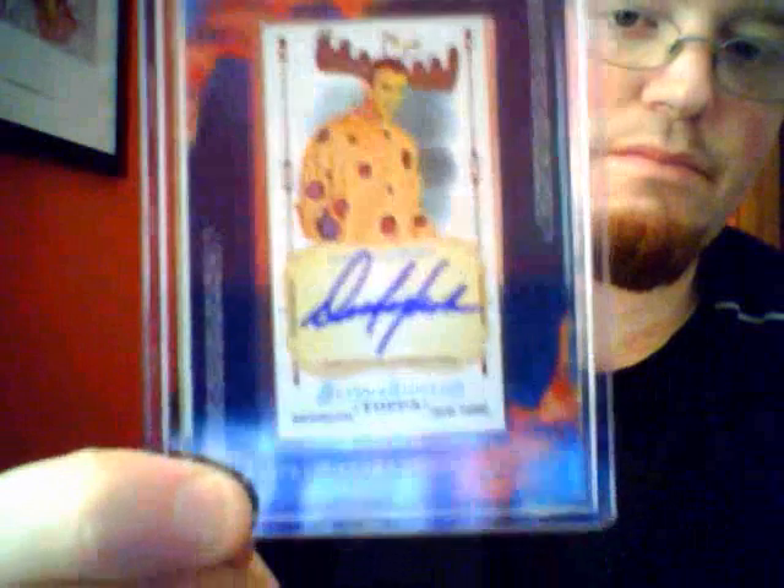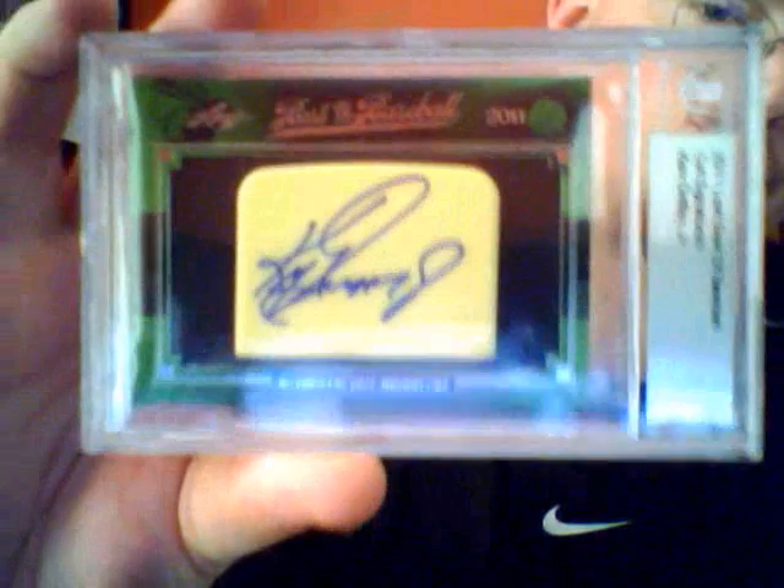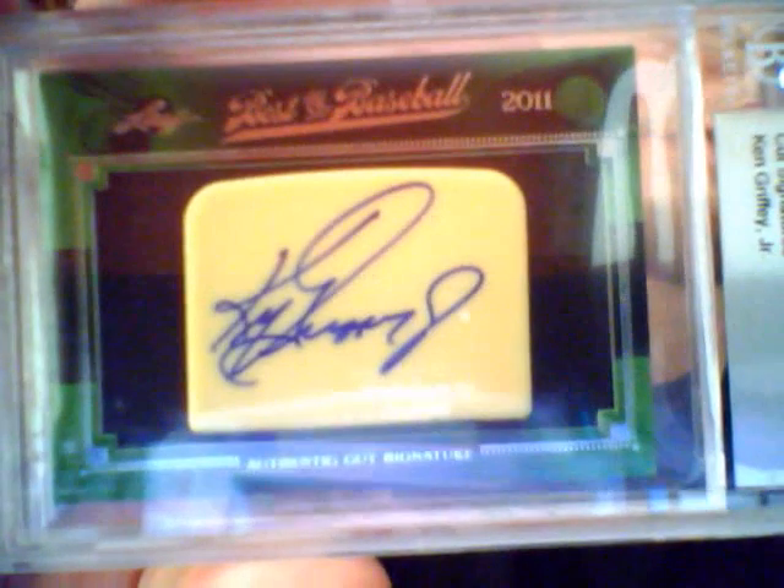And this one's also out of Ginter. I like this auto actually — the Dirk Hayhurst auto. Each one of his signatures is a little bit different. And then the last thing is out of Leaf Best of Baseball: the Ken Griffey Jr. tile auto. No number, but still a sick looking piece of autograph — not memorabilia, but an interesting subject.